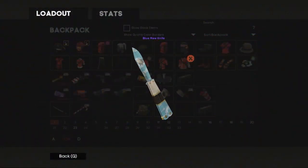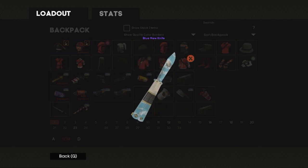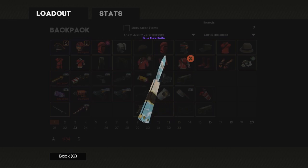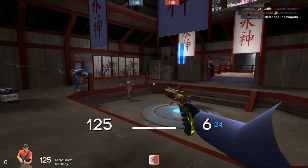At the number 4 spot, we have the Bloom You Knife — another very bright, lightly coloured skin. I really do like the light blue and the all-over cats print throughout the knife. I believe it would look really cool in-game, especially when you inspect it and you see that nice contrast between the handle and the blade. That is a really cool skin and definitely deserving of a spot on this list.